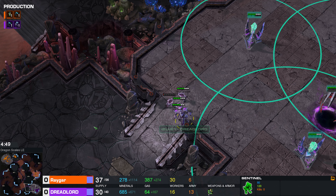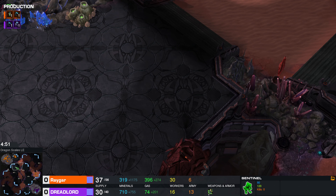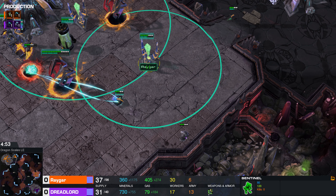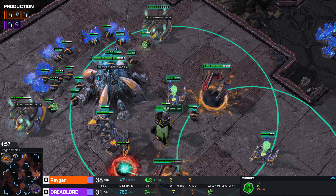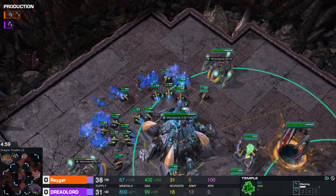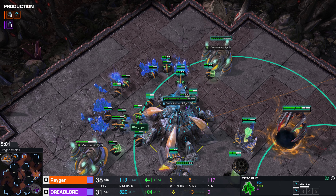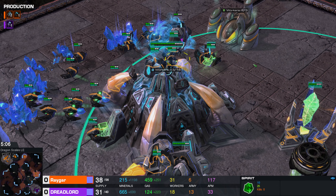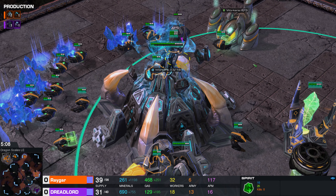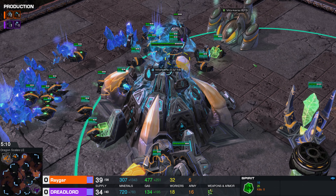The Sentinel does have a jumping ability that does some damage, but you have to physically select the unit to use that ability. I also wanted to mention we have the Spirit. The way you build the Spirit is you take one of your minions and effectively evolve it, and it becomes an Observer. But you have to further upgrade it if you want it to be cloaked like a real Observer.